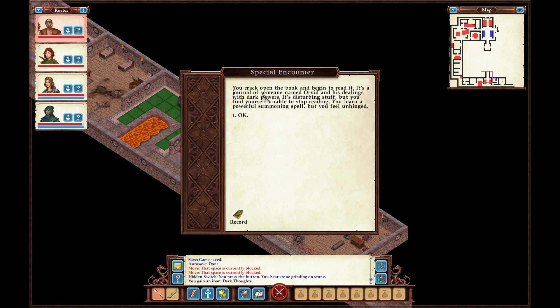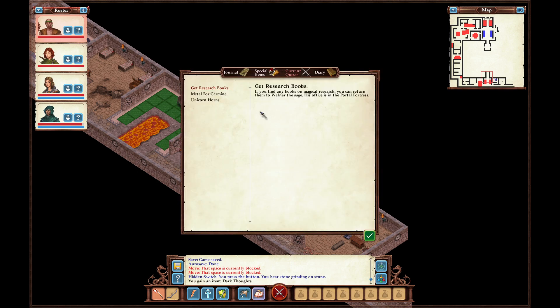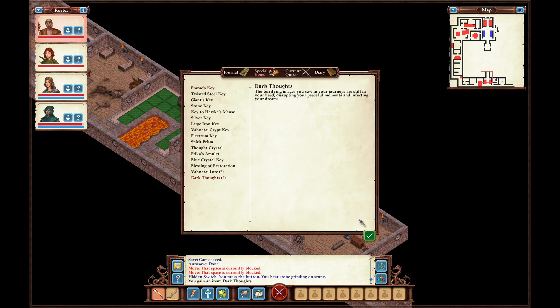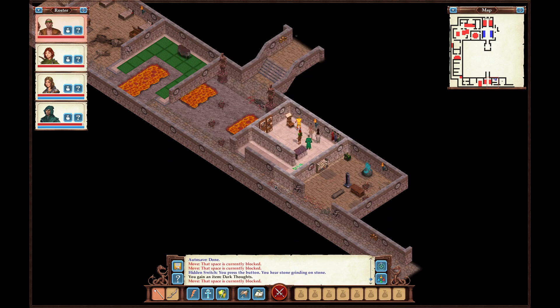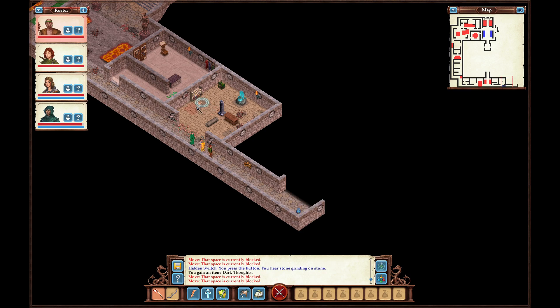You crack open the book and begin to read — it's a journal of someone named Orvid dealing with dark powers. It's disconcerting stuff, but you find yourself unable to stop reading and learn a powerful summoning spell. I'm not really worried about dark thoughts because clearly it doesn't have any effect.